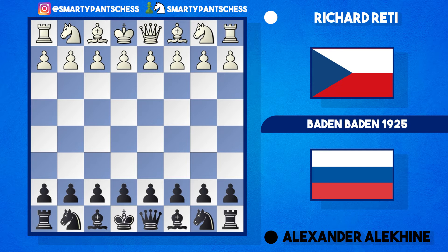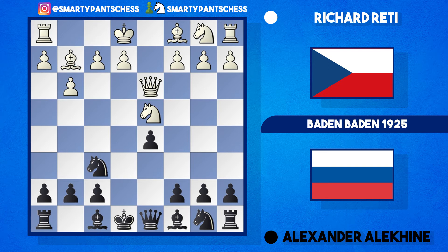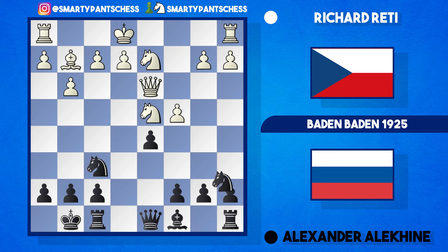G3 was played by Reti, then e5, knight to f3 — and we get a reversed Alekhine. I don't know if Reti was trolling here, but Alekhine now plays e4, hits the knight. Knight goes to d4, then d5, d3, takes takes, knight to f6, bishop to g2, and then black throws in a check, white blocks, there's a trade, and then castles by Alekhine.